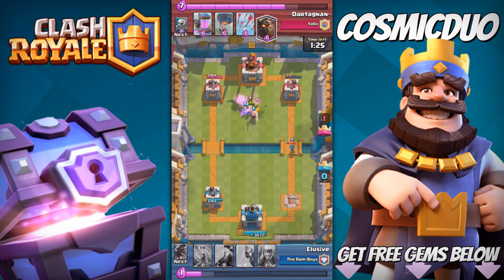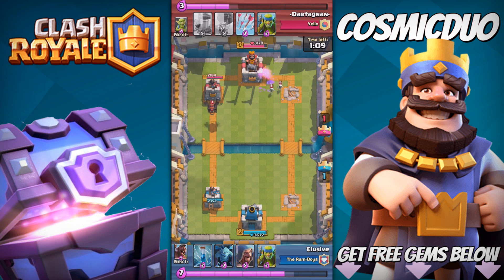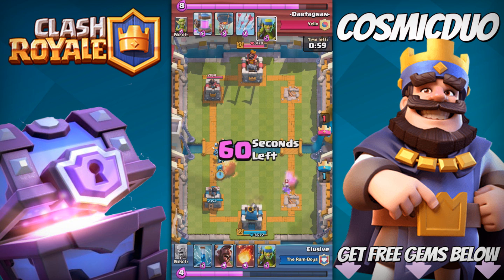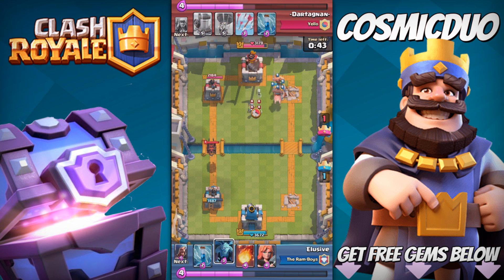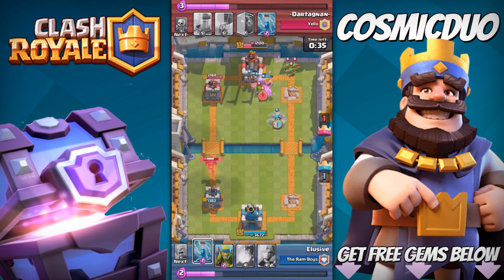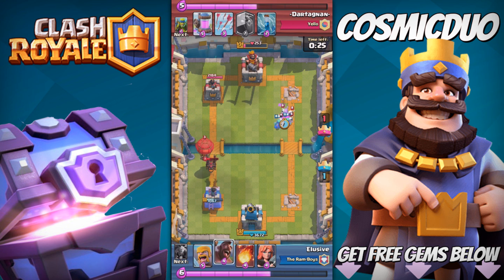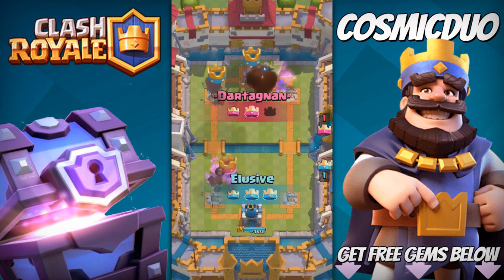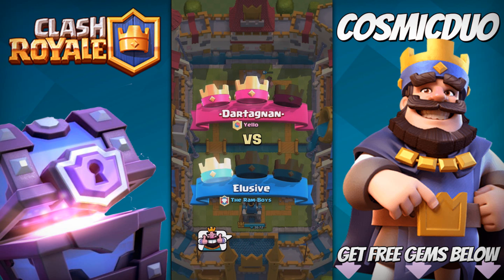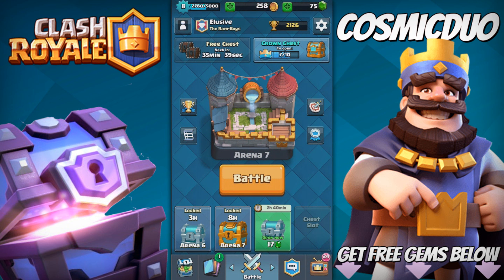You guys can see places where the Elixir Collector could have stalled long enough for him to win, or at least make it closer. He's distracting my Barbarians, and my Valkyrie just takes one shot at the tower. I saved up units that could hit air, and he threw down Arrows and a Zap as I expected — great counter. Without the Balloon, the Lava Hound does so little damage. With 26 seconds left and no Rage spell, I threw down a Fireball and took out the King Tower. That's how to defend it.